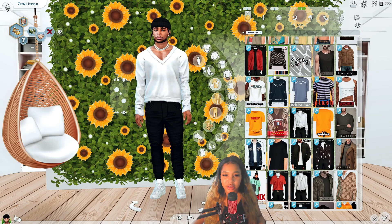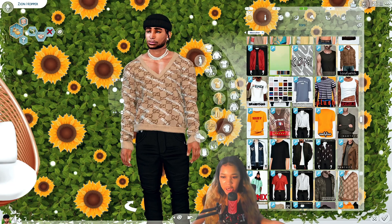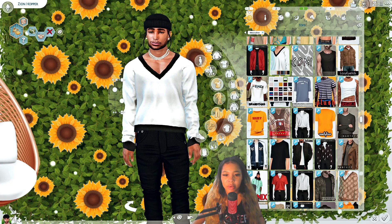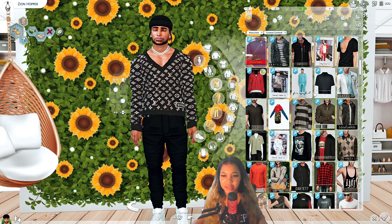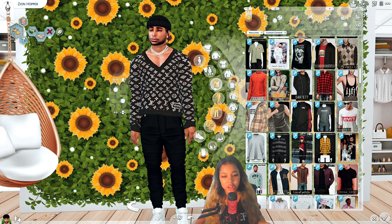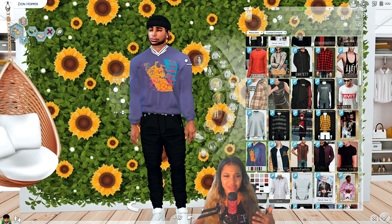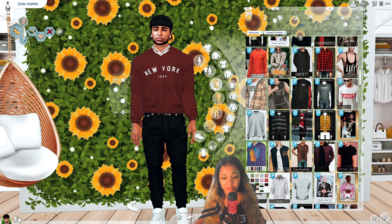I dropped all of these things into my game — let's load up and see what we can find. Here's the V-neck, and I love these swatches. I love when CC looks exactly how I need it to. Here's the Nike shirt — he's a little swollen in the chest, we've gotta take his shoulders in a bit, but yeah, this is the Nike shirt.